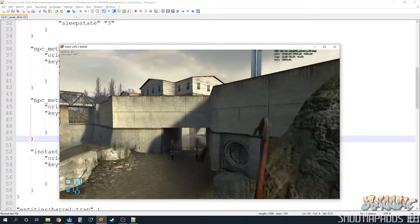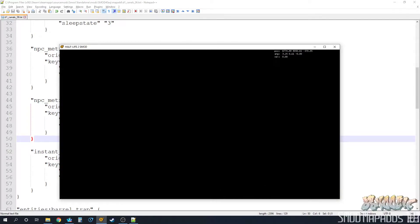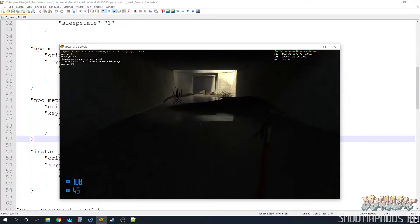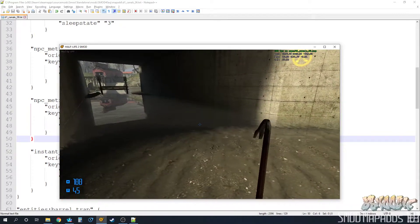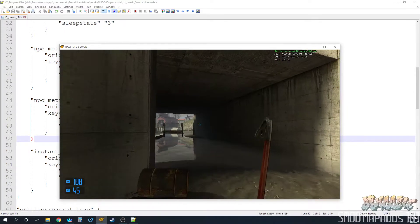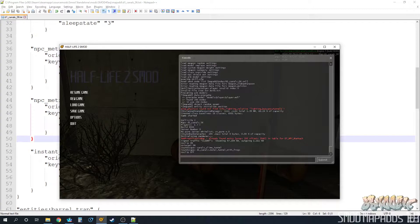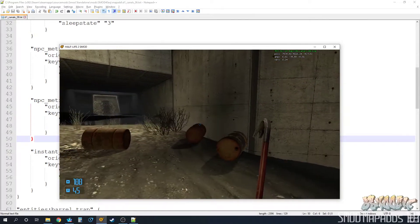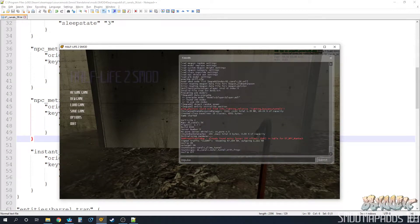Another thing instant triggers are good for is they don't just have to spawn a brand new group — we can actually use them to send inputs to other entities. Let's come down here and place a trigger. We need to figure a couple things out. If you had to guess how wide this corridor is between these two walls — the good news is we don't have to guess, we can use the old impulse 90 command.